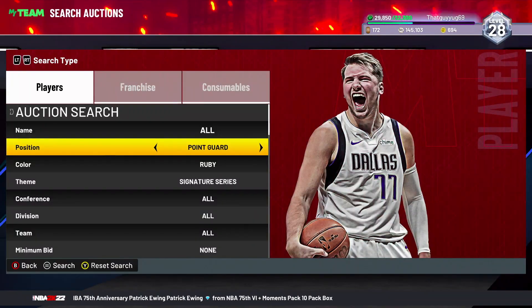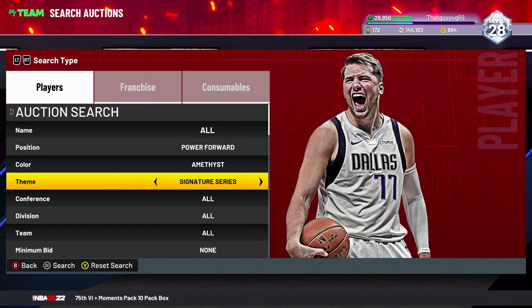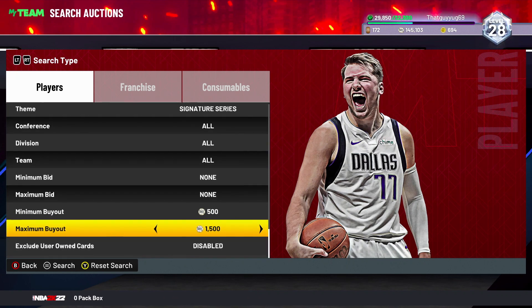Every time I find one, I try a couple more times, and then I switch to this second filter — you go Power Forward, Amethyst, signature series, and then maximum like 22k.